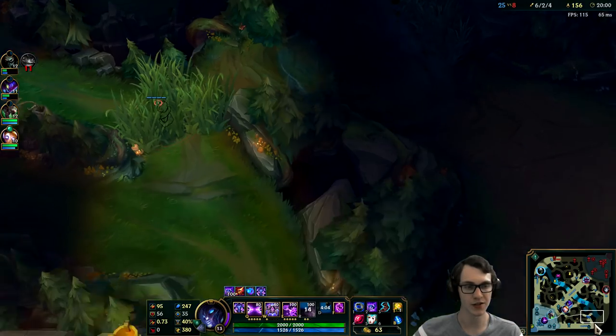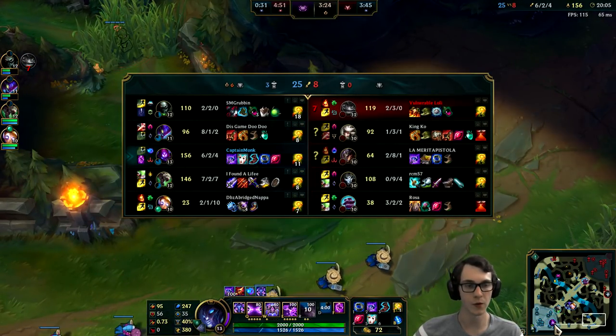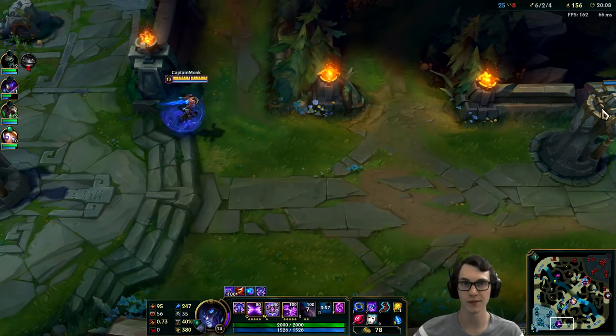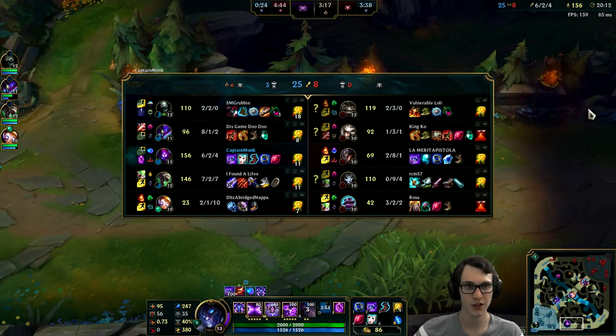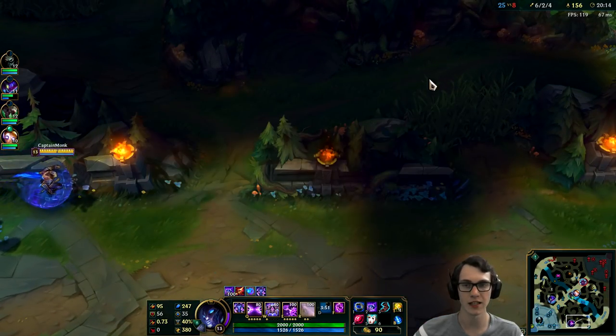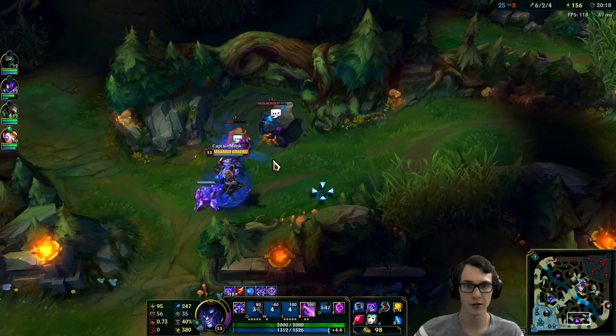So I haven't really used my TP much this game. Admittedly there's not really much need to. Malzahar is really good with TP for keeping yourself in the lane phase early on when you struggle, because Malzahar tends to struggle early. But also really good for split push plays. Our team has just been dominating nonstop so we haven't really needed to split push. But I think I'm going to start split pushing a little bit more now.